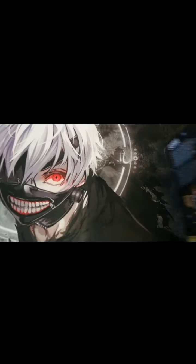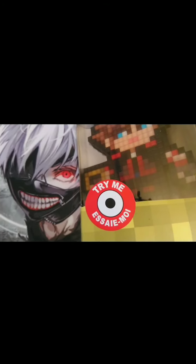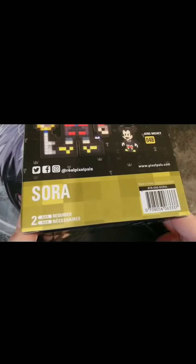With the Sora one here, it actually has a 'test me.' This one actually comes with batteries when the Link one does not. This one also says it's 14 and up — I don't see an age on the Link one. And this is number 49 in the set. When we flip it over, instead of having a little blurb, it shows that you can get Donald and Mickey as well, and it shows you that it takes triple A's.